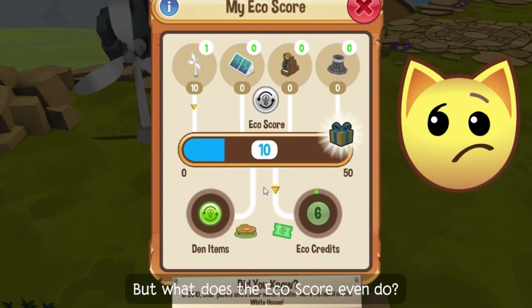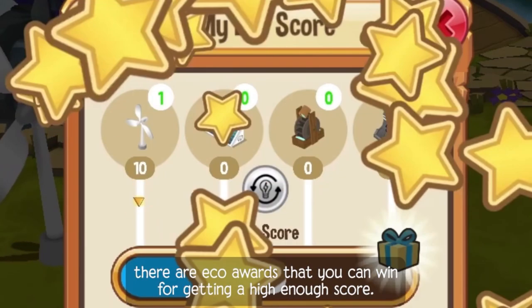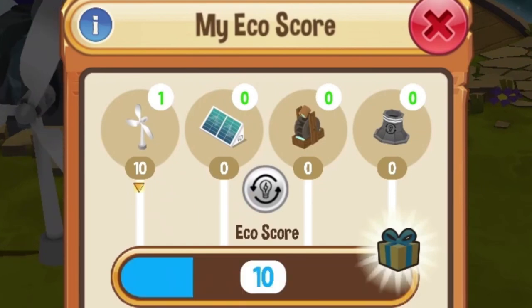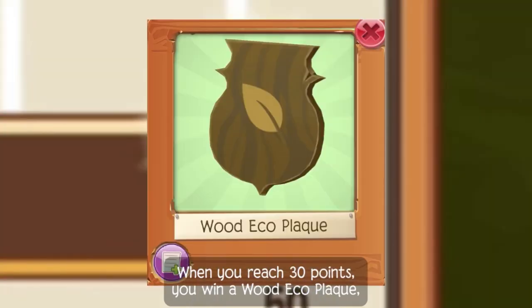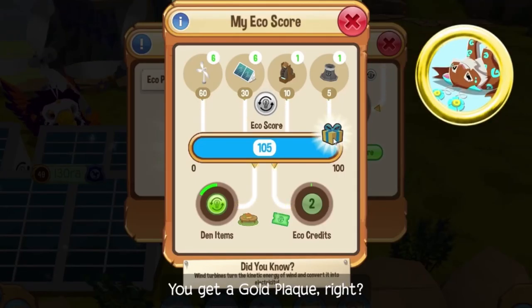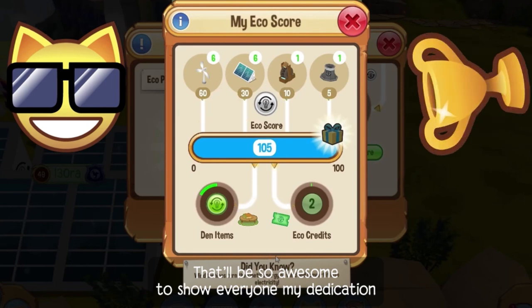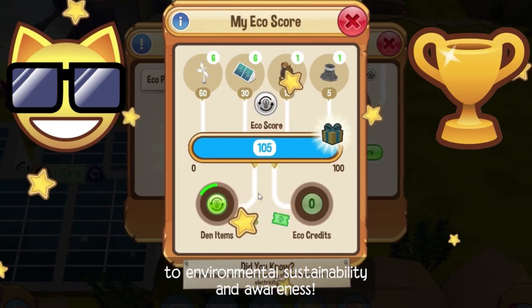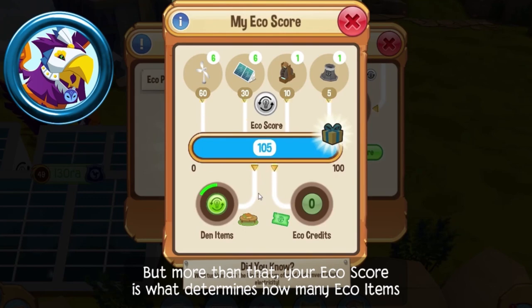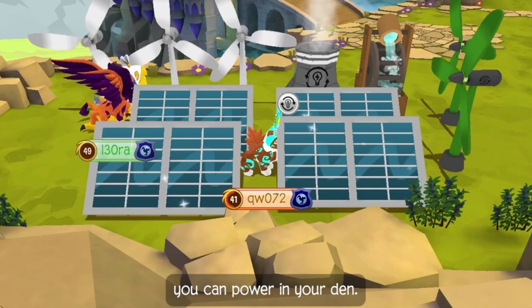But what does the eco-score even do? Well, first of all, there are eco-awards that you can win for getting a high enough score. When you reach 30 points, you win a wood eco-plaque. At 50 you get silver, and at 100 you get a gold plaque! That'll be so awesome to show everyone my dedication to environmental sustainability and awareness. Definitely. But more than that, your eco-score is what determines how many eco-items you can power in your den.